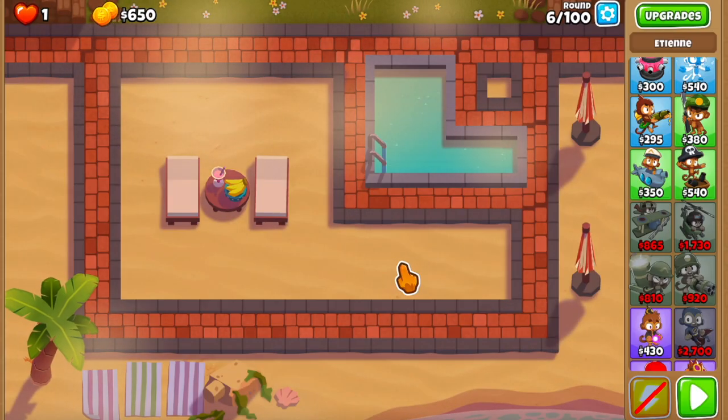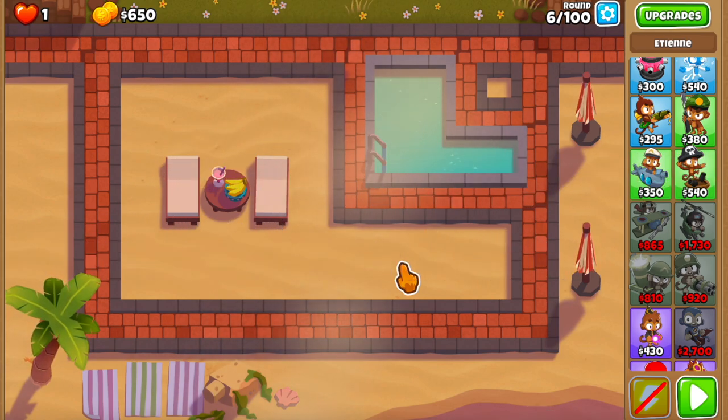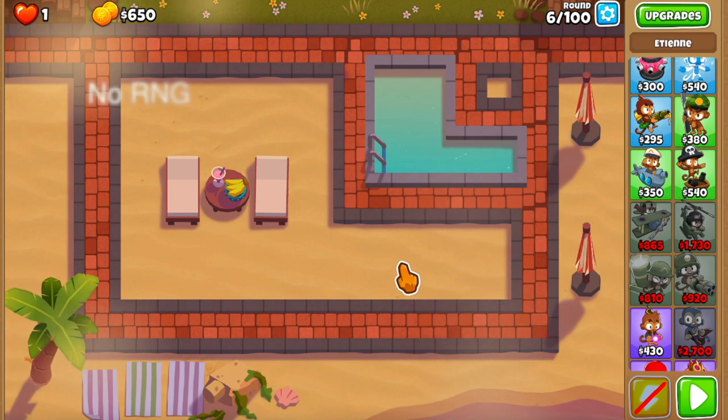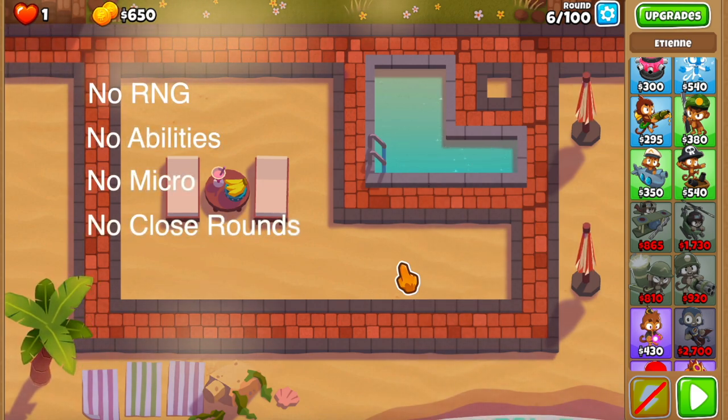Alright guys, this is a super easy way to get the BTD6 2 Mega Pops achievement, or how to get 2 million pops on one tower in Bloons TD6. This guide has no RNG, no abilities, no micro, and no close round — so this can be done by anyone.